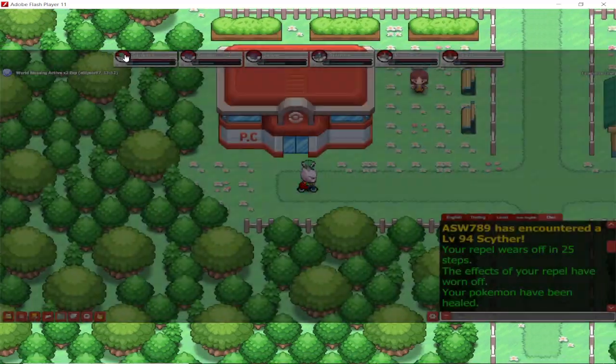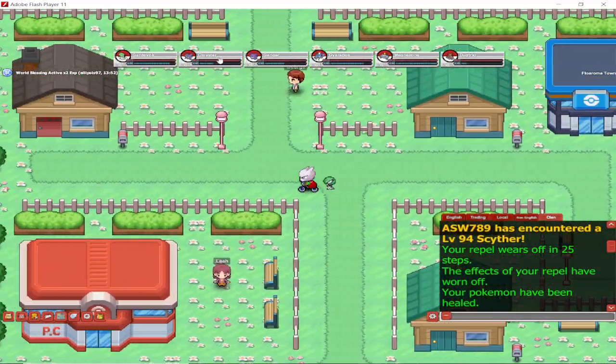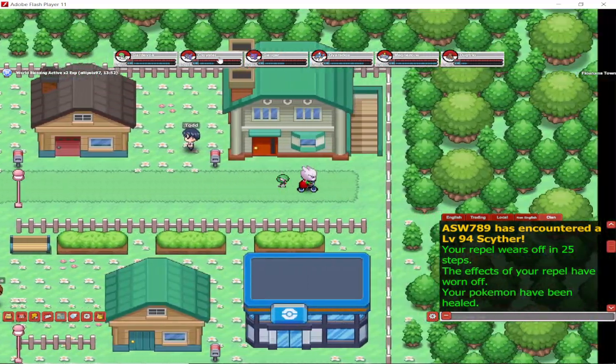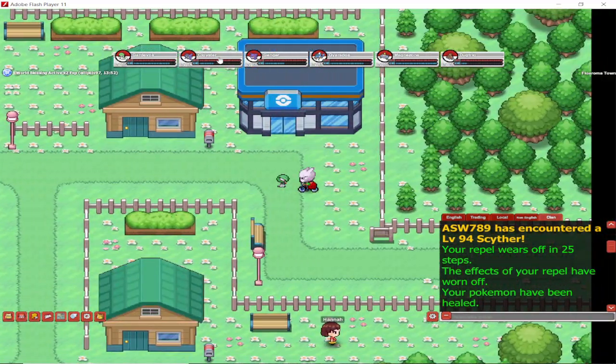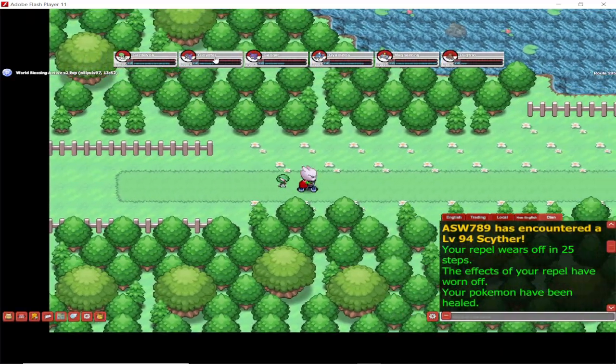Quick heal on the way up and we go to the next town, but there is no gym in this town unfortunately. So we have to get to the Eternal City. As you can see there's not much going on here — you've got a shop, but you're gonna have to go to the right hand side to get further to the next city with the gym.